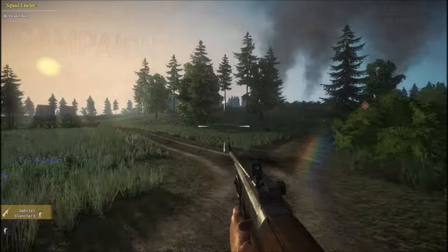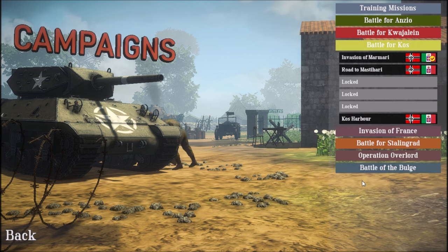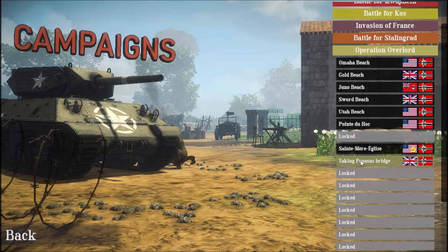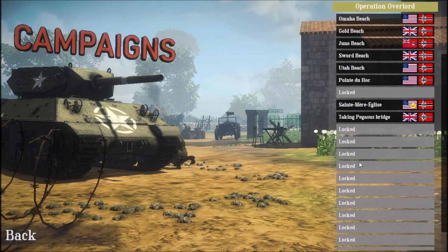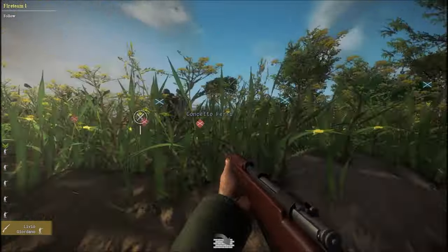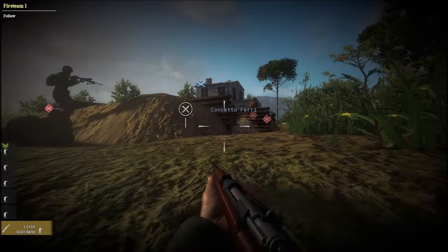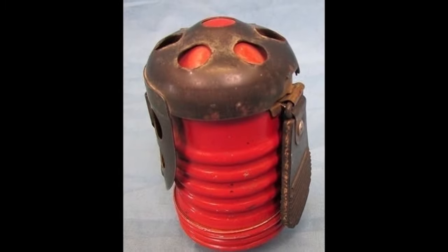I've not even played through all the campaigns in the game yet, and so far I've seen the Germans, Russians, Americans, British, Italians — both Axis and Allies versions — Aussies, and Polish. All of these are completely fleshed out with their own weapons, their own tanks, their own planes. I actually really enjoyed playing as the Italian army and getting to use their own vehicles, which I've never really seen before in a game. And even their grenades are unique to each faction — the Italian grenades literally look like cans of tomato soup, and I'm not kidding.